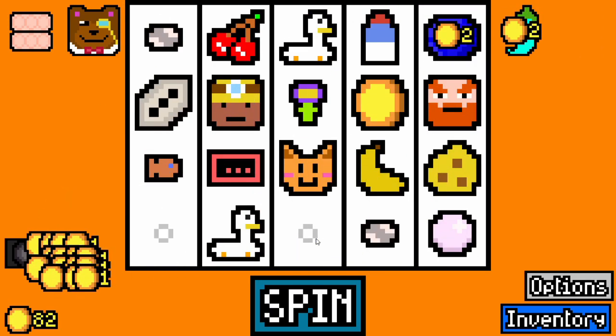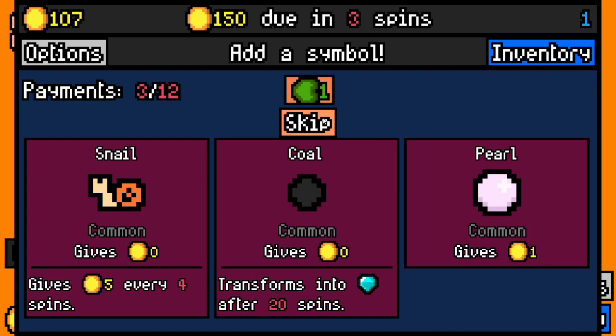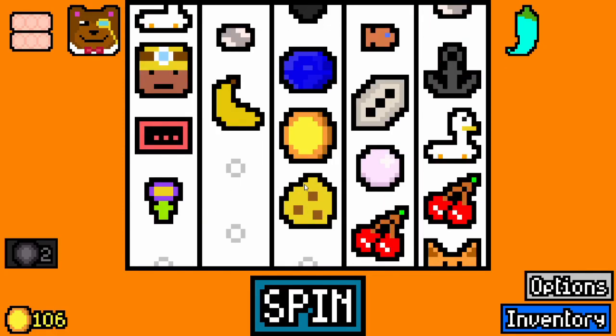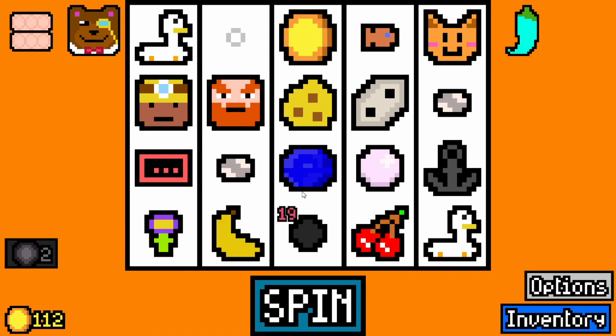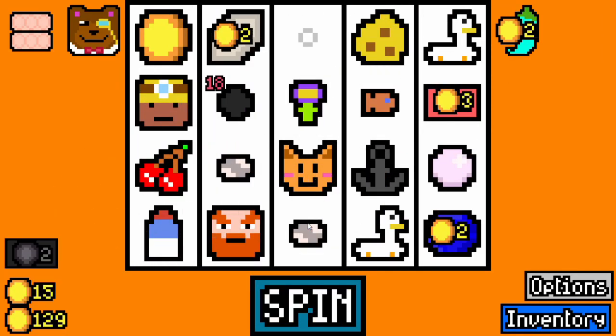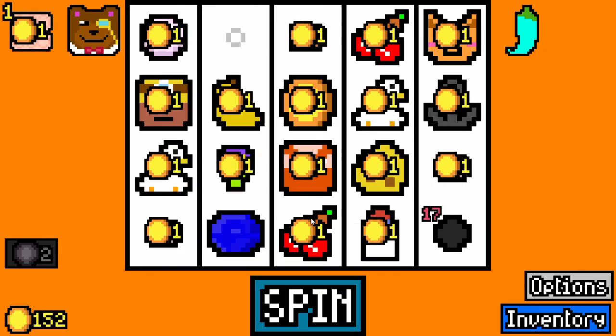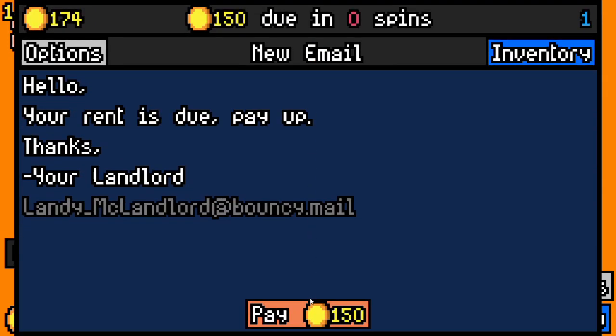It looks really good because the cat's going to be able to eat it. Let's get a coal, because eventually they'll turn into a diamond. Oyster — not worth it. So egg carton for our egg. This is a really lucky run so far.